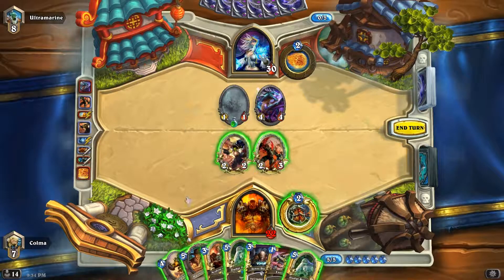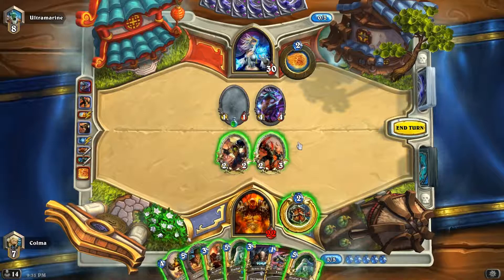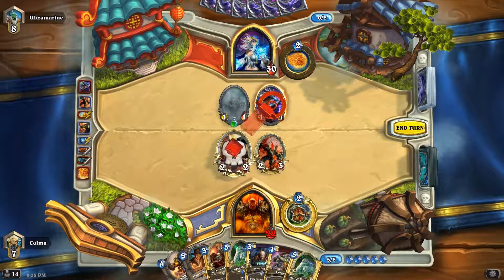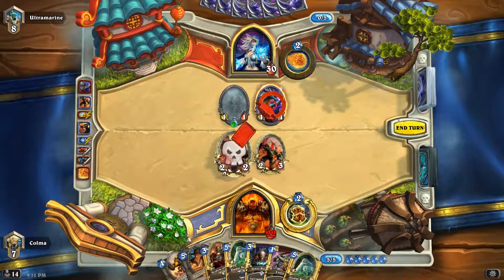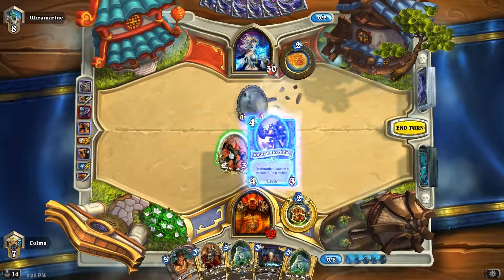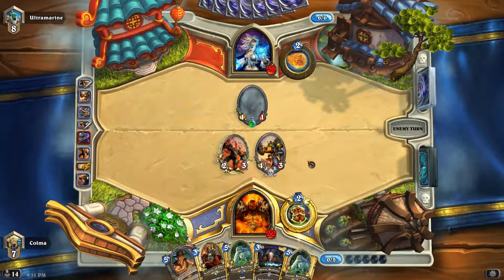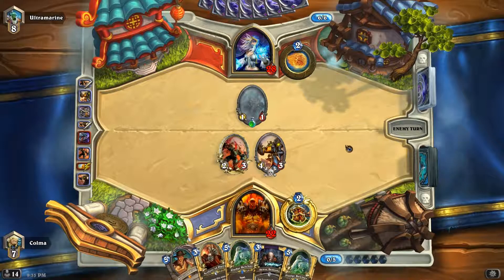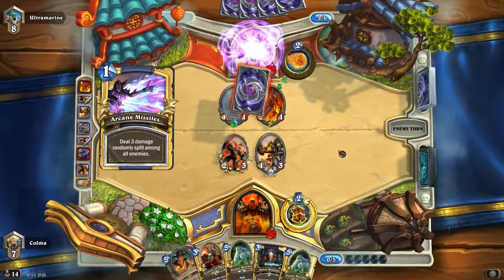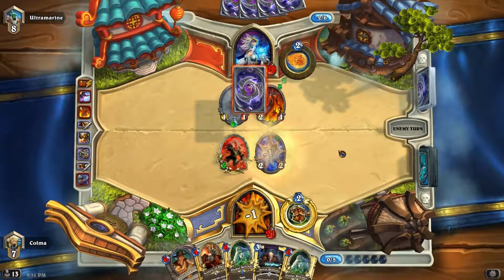I think that's a Dragon. All right, let's kill that, Execute, and then play our Shredder here. She'll probably come out of the woodwork next turn with an Assassin to kill our Shredder. But maybe she'll save it. This looks more like a Flamewaker damage setup. Commanding Shout — okay. That works fairly well for a Patron combo, I suppose. There's the Death's Bite. Good.